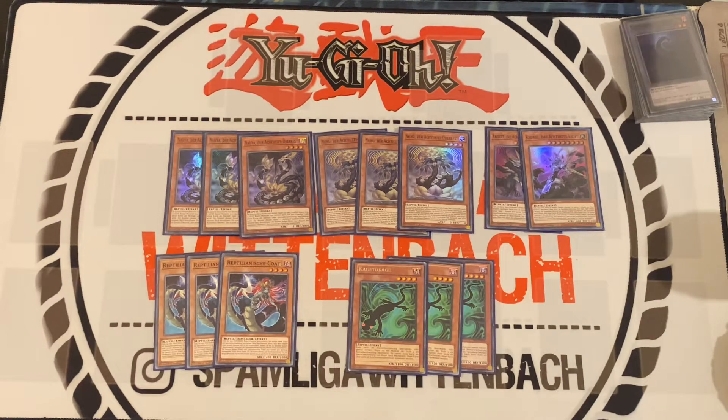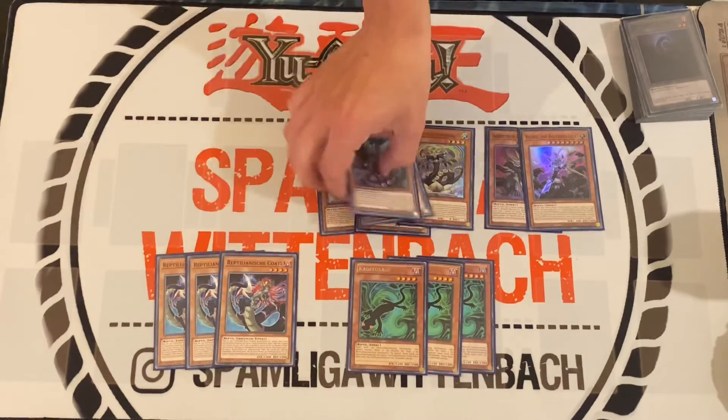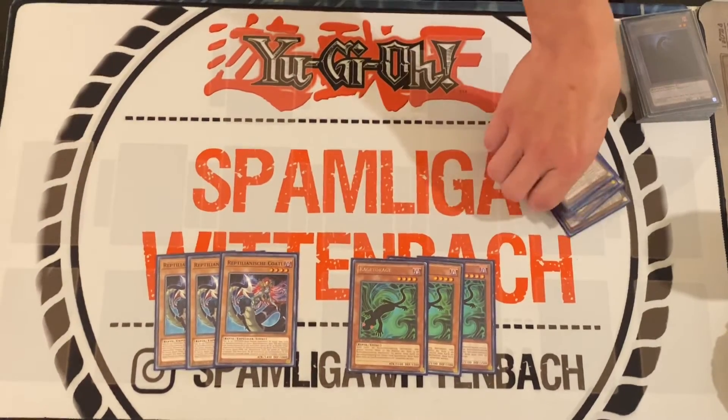Then we play three Kage Tokage. It's an extender — on your normal summon of a Level 4 monster, and every normal summon we play is Level 4, which is very good. That was it for the Reptile monsters in the main deck.